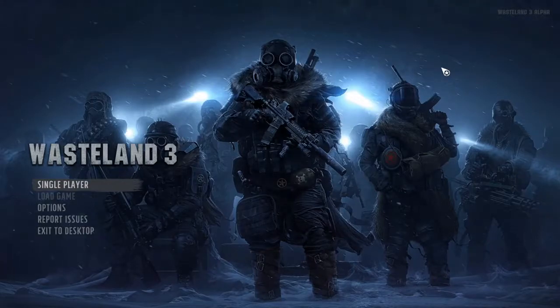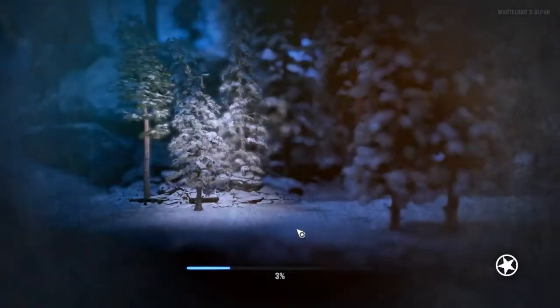Hi everyone, and welcome to Wasteland 3 Alpha. You might or might not remember Wasteland 2 — it was a tactical turn-based strategy RPG released back in 2014. This is Wasteland 3 Alpha, which is focused mostly on combat. The full game is coming in 2020, and the Alpha was released basically today, which is the 21st of August. Wasteland 2 was pretty damn good.